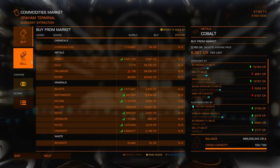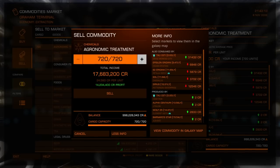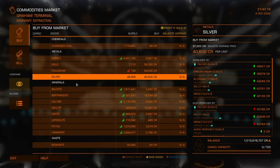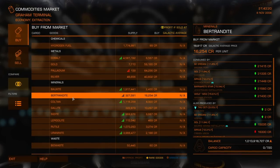We forked out 3.4 million and now we're going to be making 17.6 million. That's some pretty good profit margin for about six minutes. But wait, there's more.